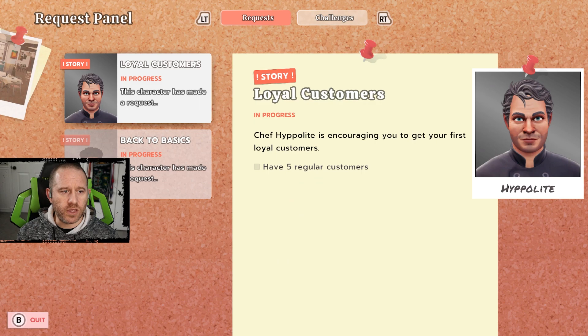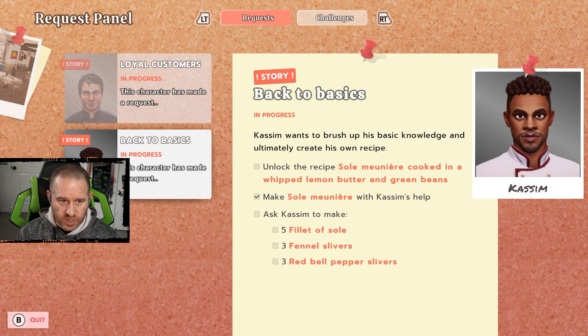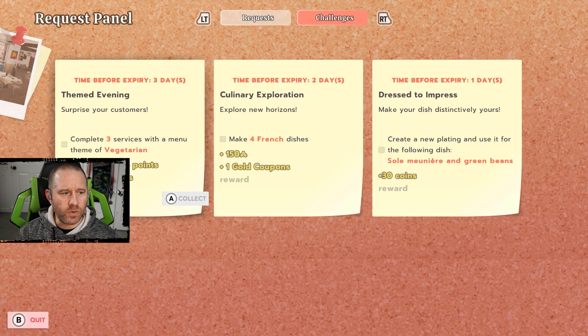Checking in on the request panel, we have a new one. Both of these are story mode: getting to five regular customers is one target, but the other is Kasim. He's looking for us to make Soleil with Kasim's help — we've taken care of that — but he also wants to unlock the recipe Soleil with whipped lemon butter and green beans. We need to add whipped lemon butter to the recipe, and it is upgradable.